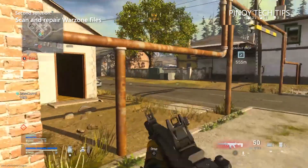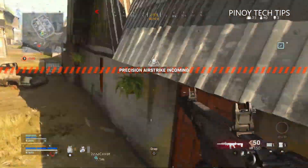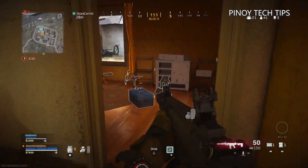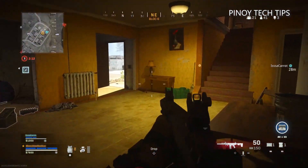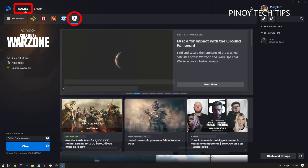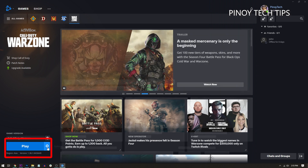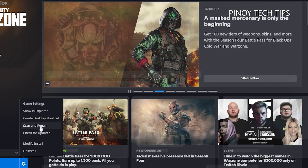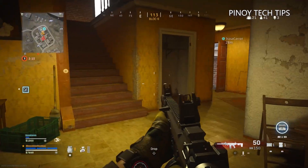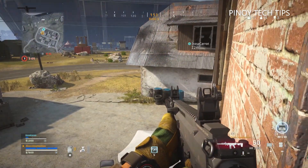Second solution: scan and repair Warzone files. It is possible that there is a problem with the game files — some of them may even be corrupted or missing. We suggest you regularly let the Battle.net client scan and repair the game files. Here's how: launch the Battle.net client, click Games and then click Warzone. At the lower left corner of the window, click the gear icon next to the Play button, click Scan and Repair, and then Begin Scan. It might take several minutes to complete, so wait until the client is finished before launching Warzone.